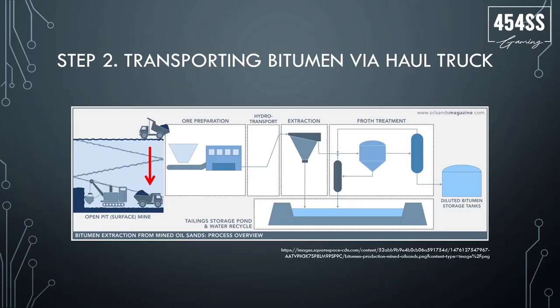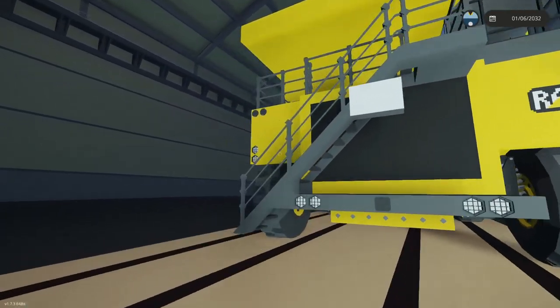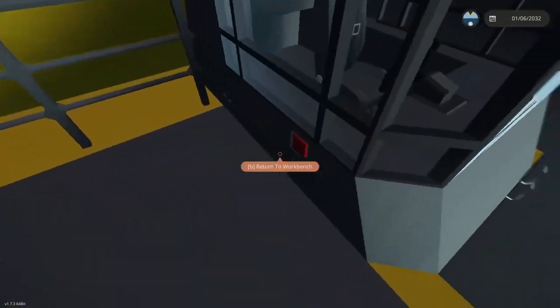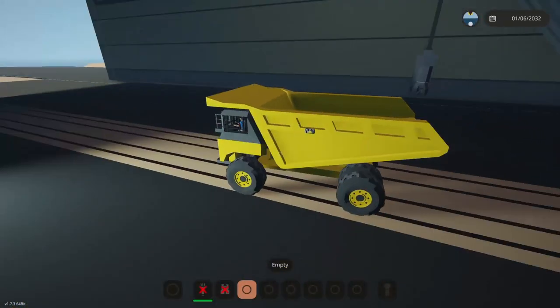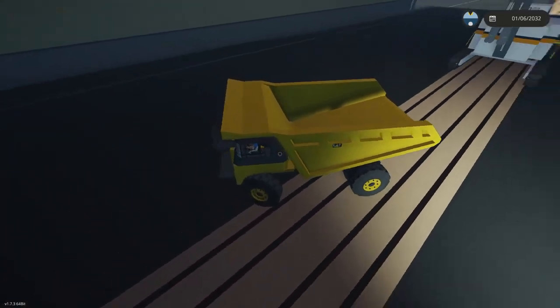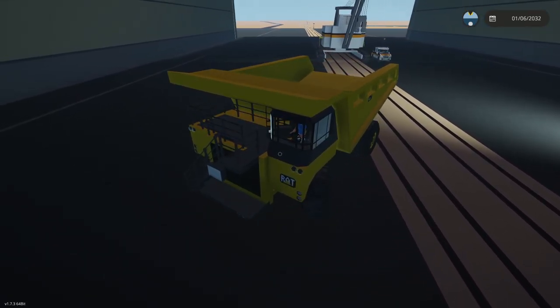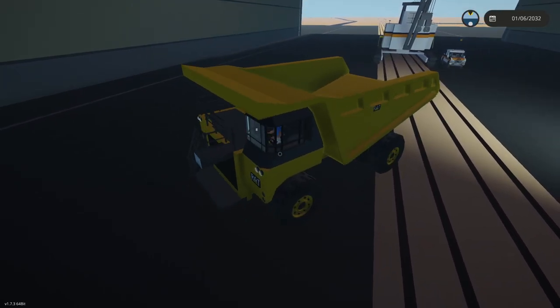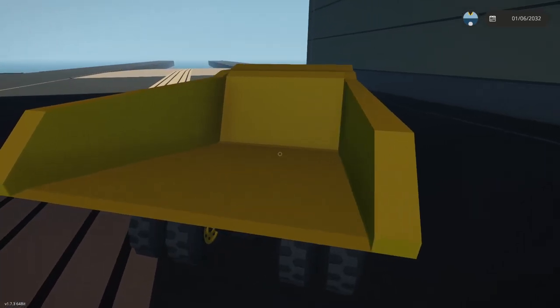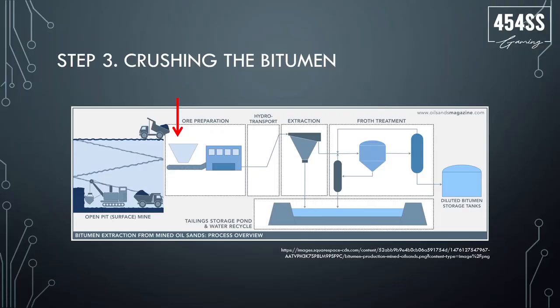Moving on to step two — after mining, you put the bitumen into the haul truck and transport it to ore preparation. This is done using these massive trucks. There are a variety of different trucks that can be used, but this type of operation is the most efficient. There will have to be some physics, or we could use the same hopper system as the coal update. You load up your truck and take it down to the crushing stage.